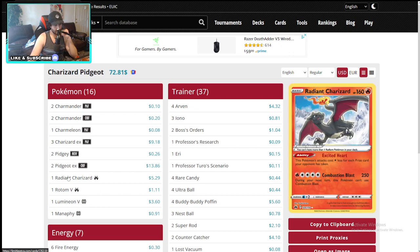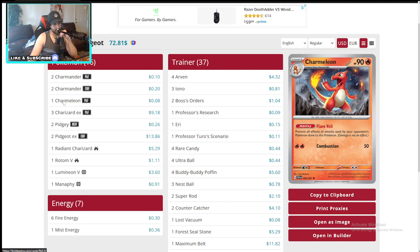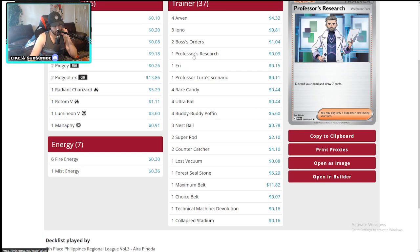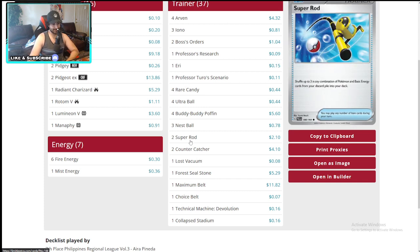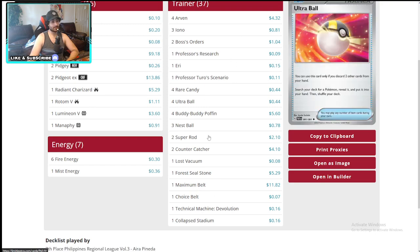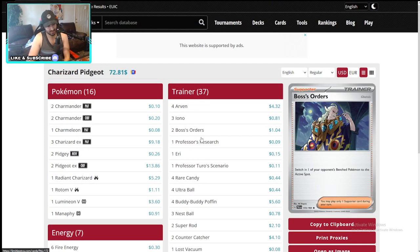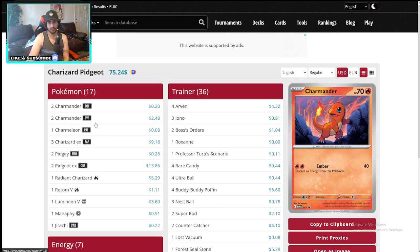Another Charizard Pidgeot EX — Bidoof doesn't exist in this deck. Just running the Charizard EX. The Charmeleon he chose is the Flare Veil. Still running the Blazing Destruction Charmander as well — a lot of people opted away from it for the Ember. Also running Eerie. Team Devo — interesting deck. The number now is one Lost Vacuum — if there's a heavy Roaring Moon meta you could run two, but one is enough. You can find it with your Pidgeot EX or Arven. One Rescue Board is enough.